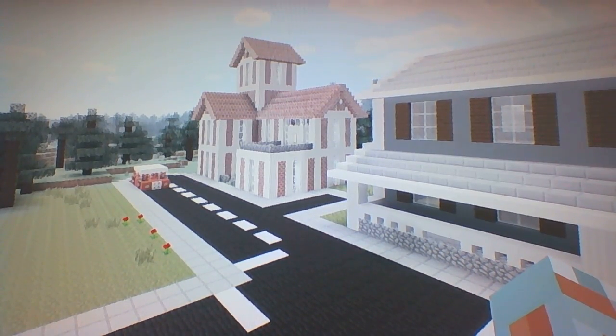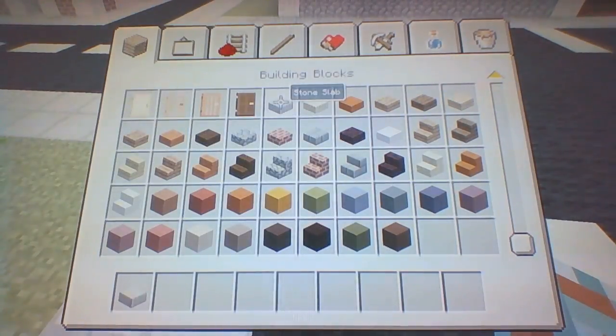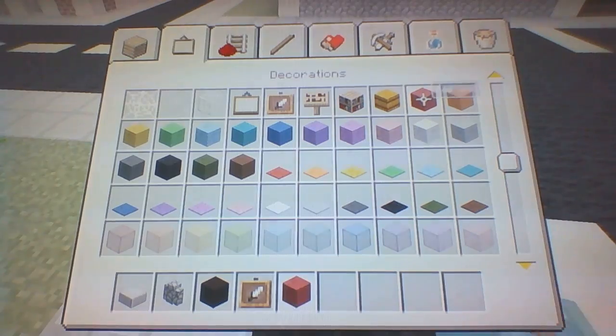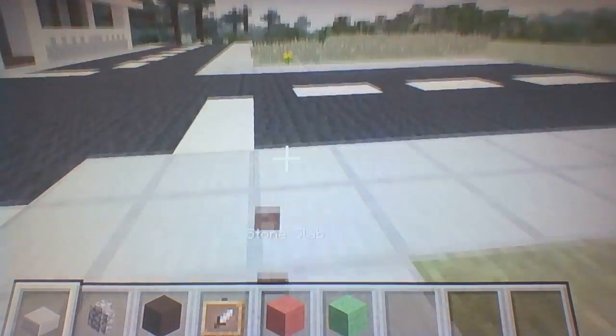Hey, what's up everyone! Today I'm going to be showing you how to make a set of traffic lights. Here's what you're going to need: grab yourself some stone half slabs, some cobblestone wall, some black sand clay, some iron frames, and some red and lime green wall.